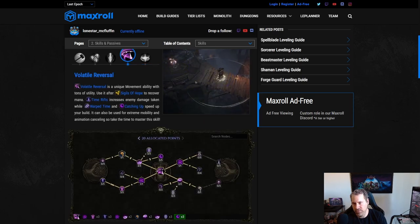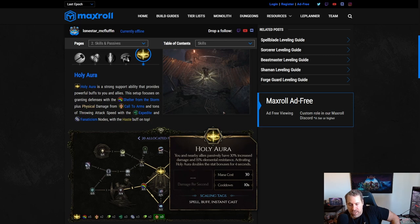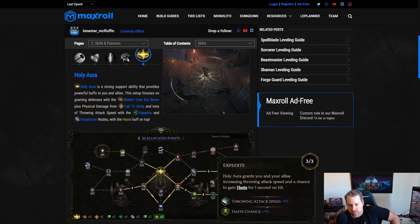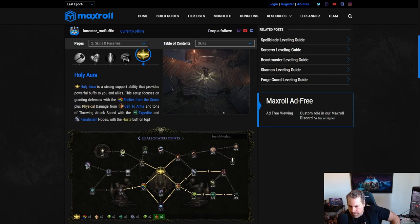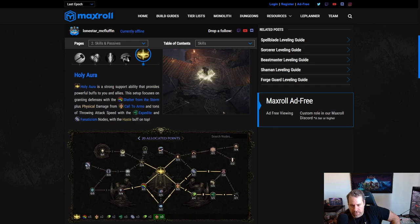Holy Aura is a paladin-only skill that basically on its own makes paladin superior to Forge Guard for a phys crit throwing build. It gives 48 plus 30 increased damage — 78% increased throwing attack damage — just for existing on your bar, plus 36% throwing attack speed when activated, 9% chance to grant haste, and 50 additional physical damage. On top of that, we get 40 elemental resistance and 15 endurance. This is an absolutely crazy good skill that requires almost no usage.